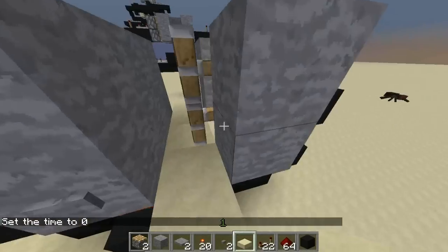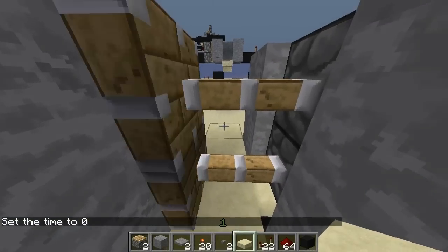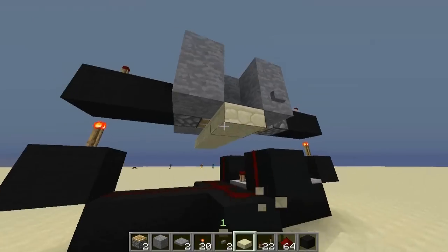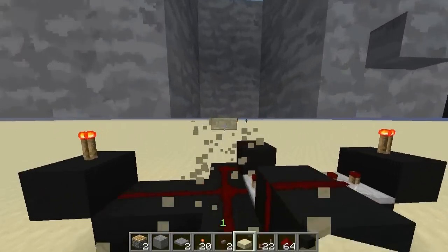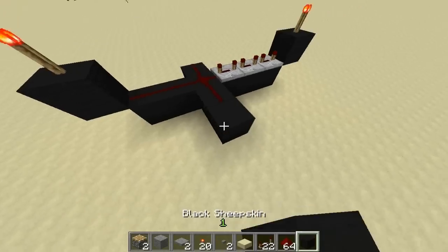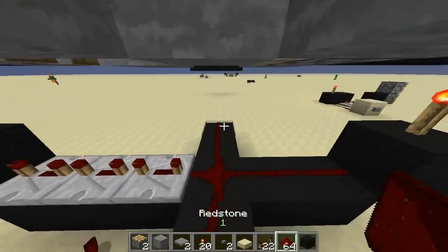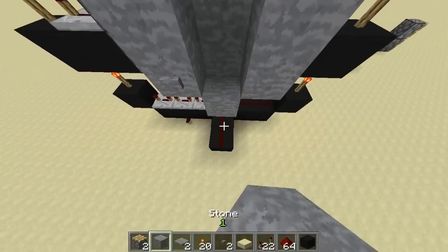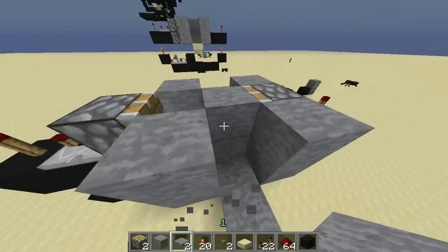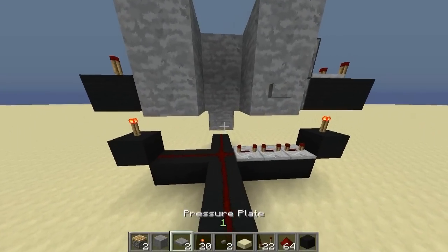As you can see now — there you go, perfect. With a slab it's more compact and you can use buttons. If you want to do it without slabs, you're going to need to remove these and expand them by one — redstone, redstone — and put your block of any choice above it. You're going to need a pressure plate. There you have it, and you can do the same on the other side as well.